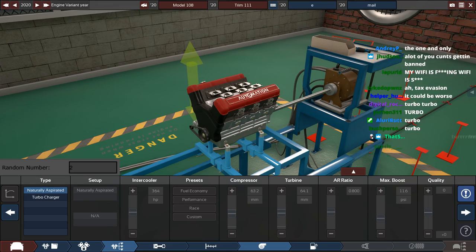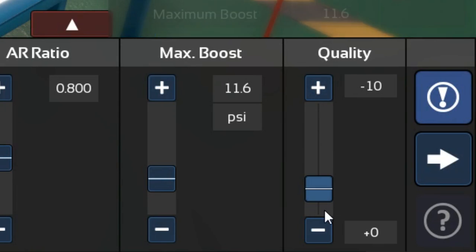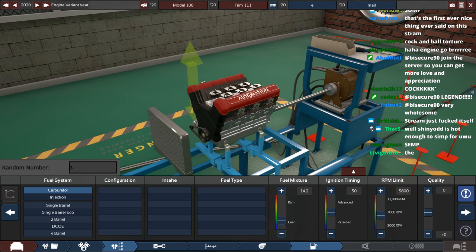We got the turbo! Oh my god, I think this is the first time we've got the turbo. We get the... balls. Minus 10. Why does this hate me so much? One to five for the fuel system, and we get ourselves number three. I can't see — it is number three: two barrel. I don't know if that's good or not. Intake out of three — what's it going to be? And it's none.